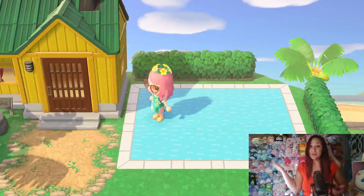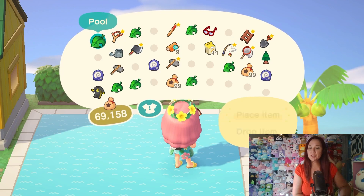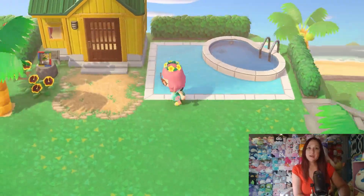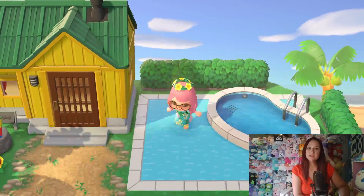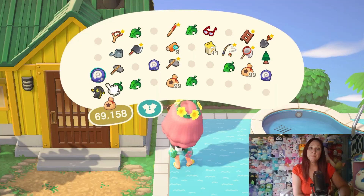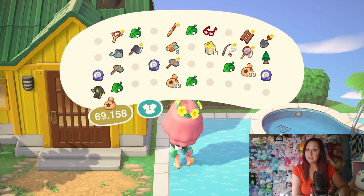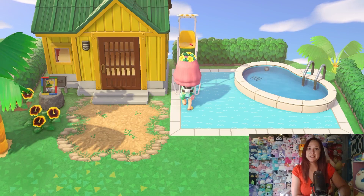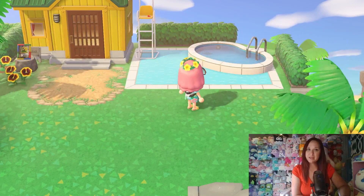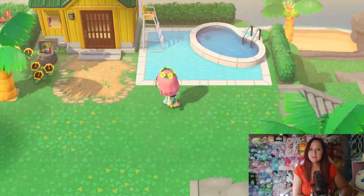We customized the pool to match our custom design — I like it, it's cute! I also already put the hedge fence down. And you can't do a lifeguard build without a lifeguard chair — so Frank's got his little yellow lifeguard chair to match his yellow house. How cute is that?